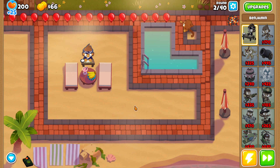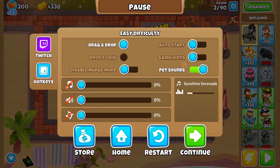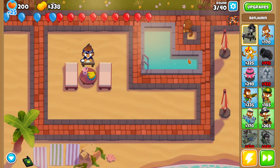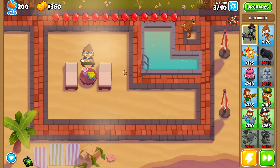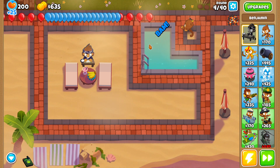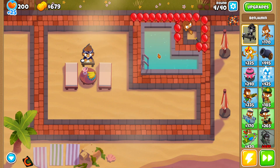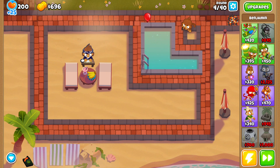We're going to rush Benjamin as fast as we can, and then we're going to start farming. Luckily, Resort is an easy enough map that the Dart Monkey will easily be able to carry, especially if we time Benjamin's ability right. I like to use Ben's ability basically any time the Dart Monkey gets overwhelmed by blues, as he takes them out pretty quickly when he has that buff. Then we're just going to go straight up to a farm.